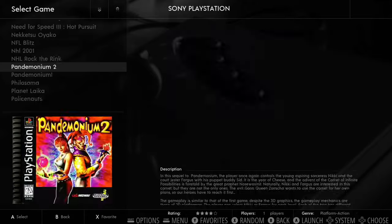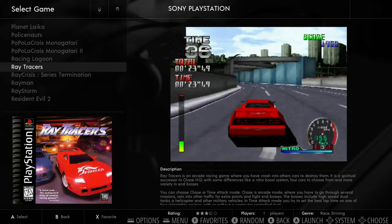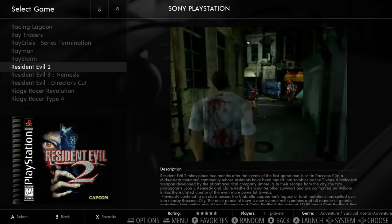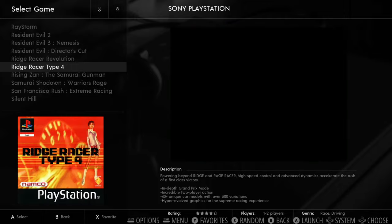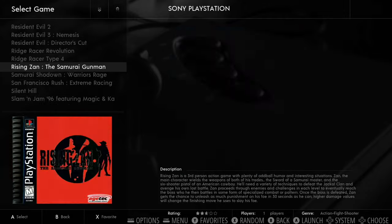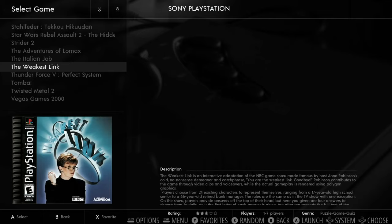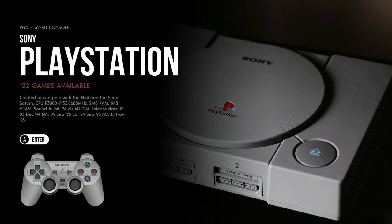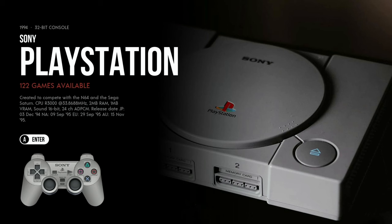Flicking through more PS1 games — that hockey game looks nice. Ridge Racer was so lovely and fast at the time; Ridge Racer 4 is in there too. Twisted Metal 2 was decent. PlayStation has 122 games in this build — there are loads more games than that but it's a huge build and there's only so much you can fit. You can also add to it yourself.